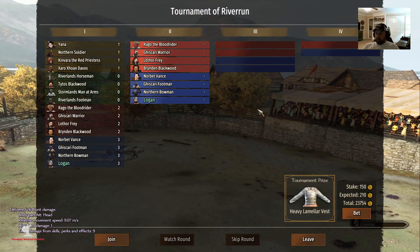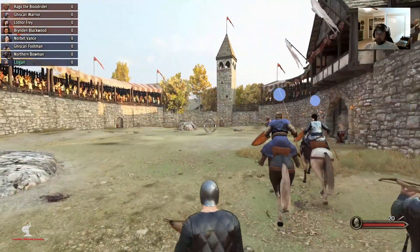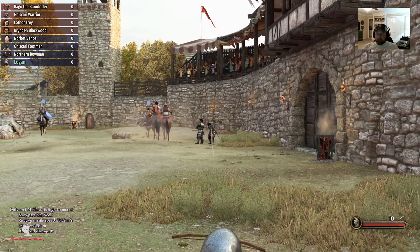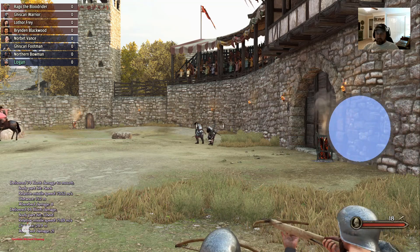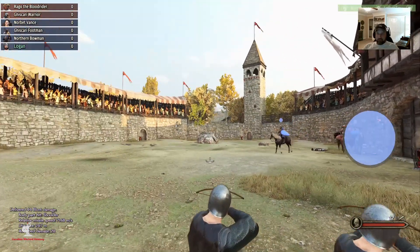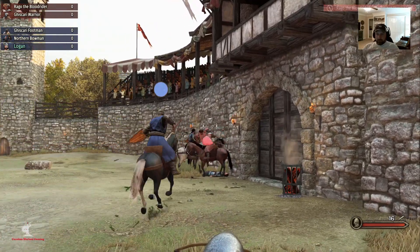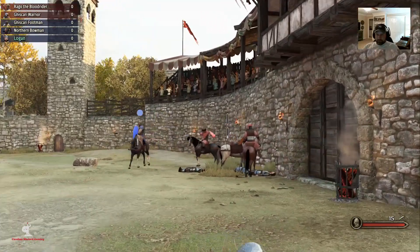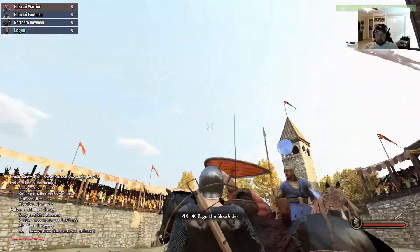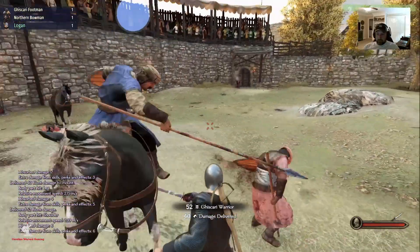If you missed the last update video, I have a bunch of custom wanderers, but they're kind of bugged out — I gave them facial hair but it didn't show up in the game. There's some kind of template that these wanderers are under, and facial hair isn't controlled by the facial code I give it from the character creator — it's controlled by a hair perk you give them. We're still working on getting that right, but for now they're in here as a bunch of bald-faced characters. It's kind of funny to see the Hound with no facial hair.